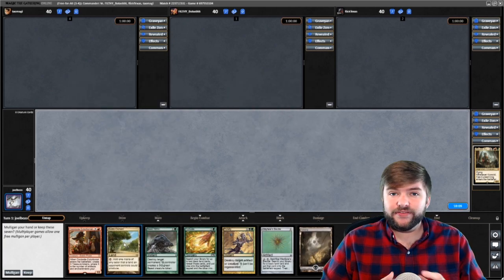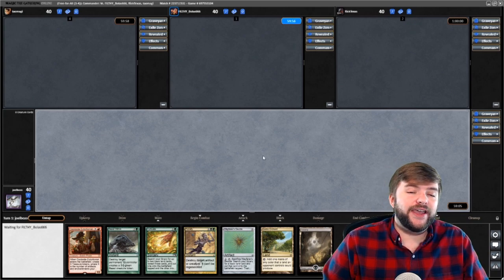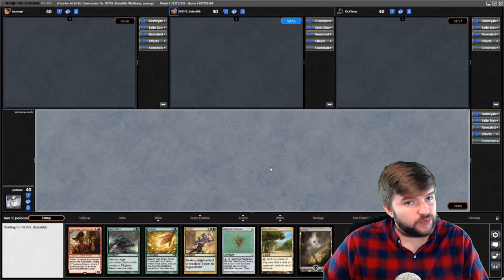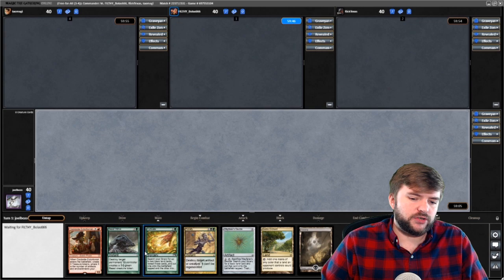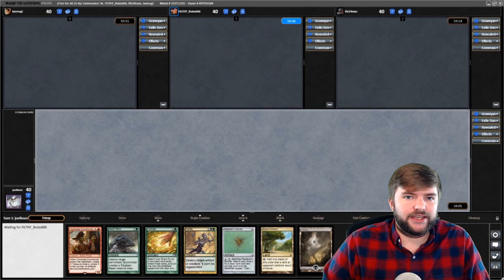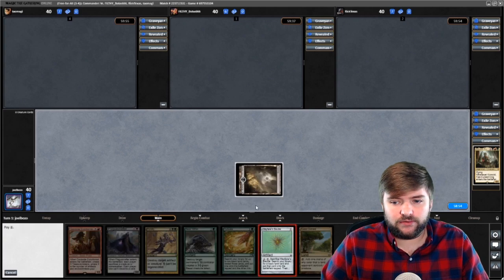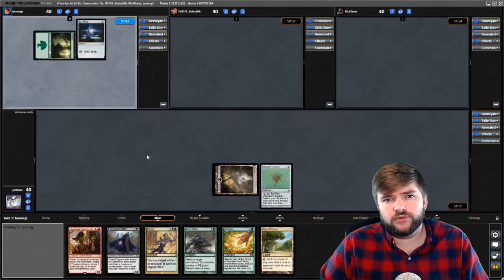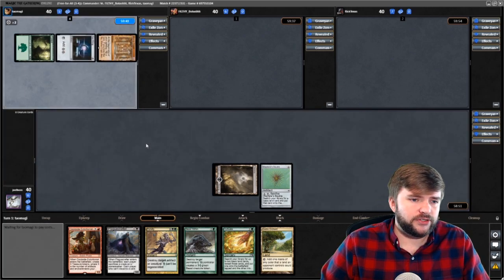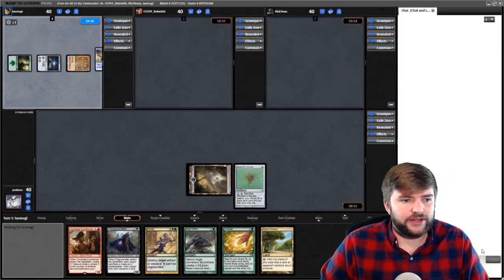This is our opening hand. We won the coin toss, so we're going to get to go first. With two lands, a Wayfarer's Bauble, and a Cultivate, we don't hate this hand, especially since we do get to go first. So we're going to wait on our opponents — it's going to get all the way back around to us — then we'll Wayfarer's Bauble and pass. What we want to do early on is put a bunch of ramp together so we can get Korvold going as soon as possible.